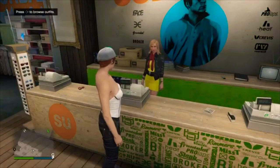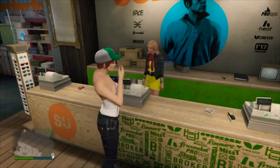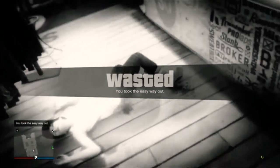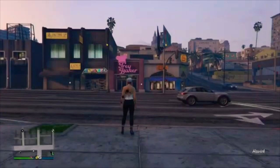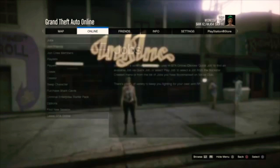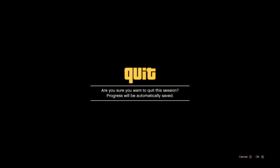If you've seen my last video you'll know what to do here. You just want to hold your Interaction Menu and kill yourself. When you load in, click Options, go to Online, go to Creator, and accept the alert.